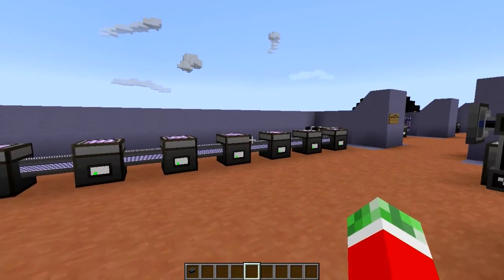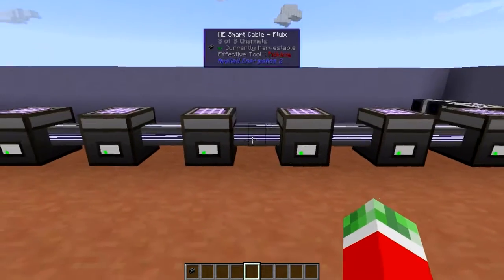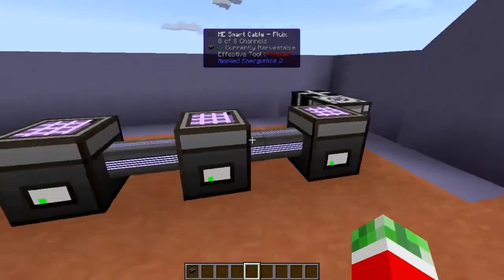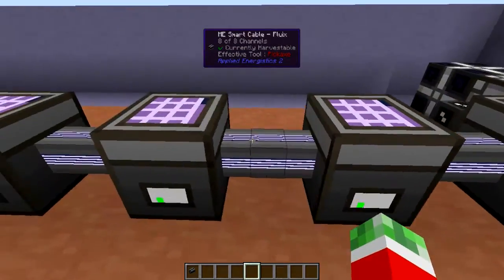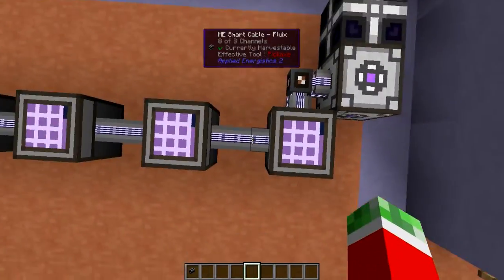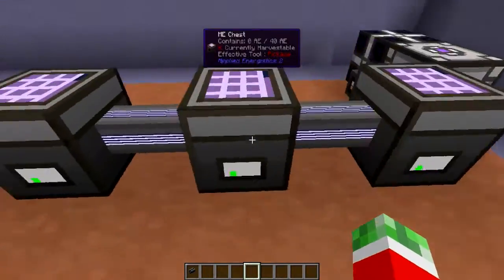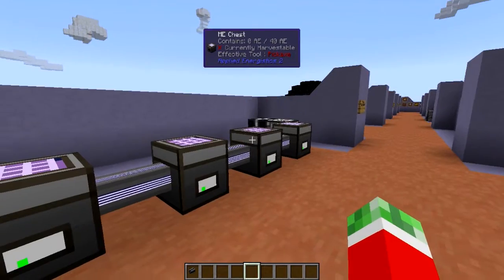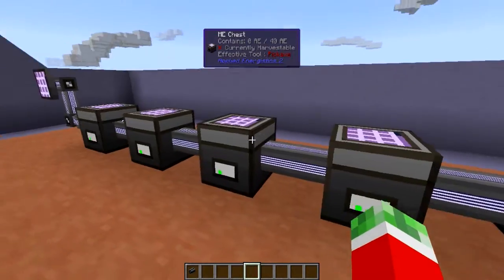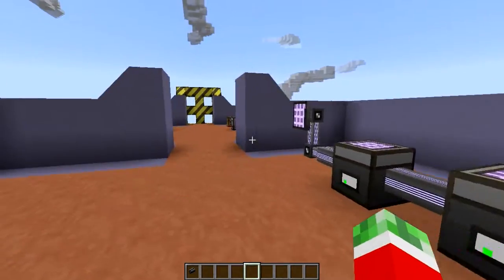A little side note: these ME chests also work as conductors of the cables, which means you can either put cables directly between ME chests or skip the cable entirely and put the actual ME chests next to each other. Do keep in mind that you are still only able to hook up seven ME chests next to each other even if you are not using ME cables.